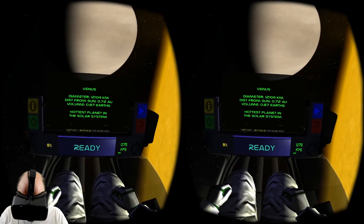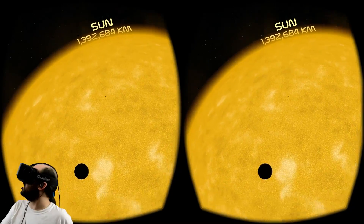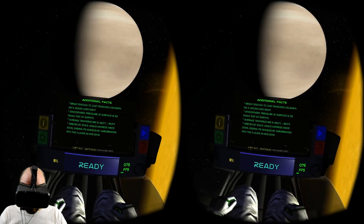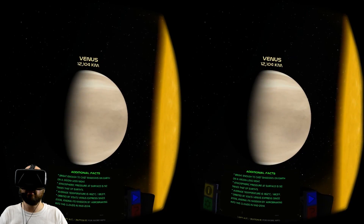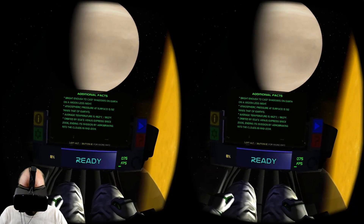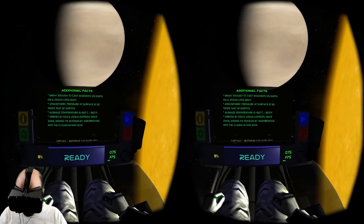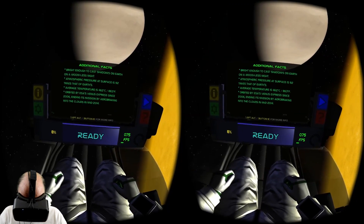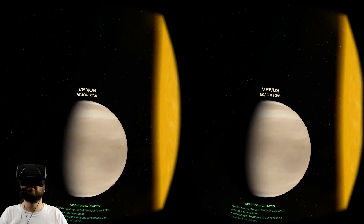Venus — diameter 12,000 kilometers, 0.72 AU from the sun. Hottest planet in the solar system because of its atmosphere and proximity to the sun. Bright enough to cast shadows on Earth on a moonless night. Atmospheric pressure at the surface is 92 times that of Earth's. Average temperature is 462 degrees Celsius, 863 Fahrenheit. It's orbited by ESA's Venus Express, which is going to end its mission by going right into the clouds.